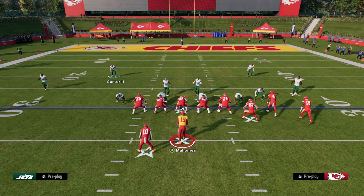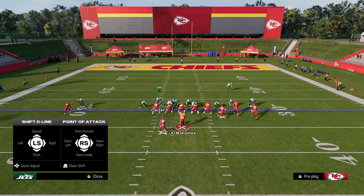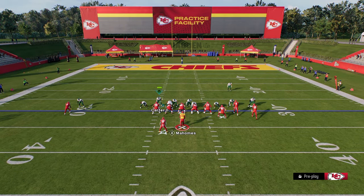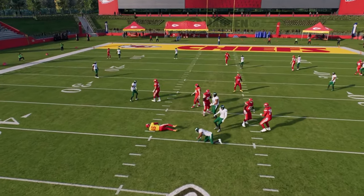We're just going to pinch the defense and slant our defensive line inside. If you want to hover kind of over in this area, you certainly can do that as well. But this little defense right here is probably the best pressure in the game right now. There you see we get instant four-man A-gap pressure.